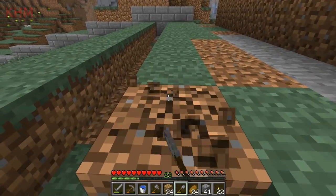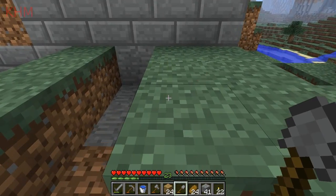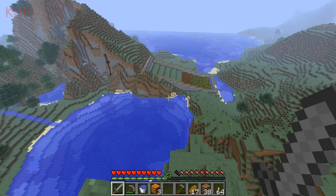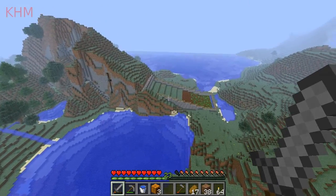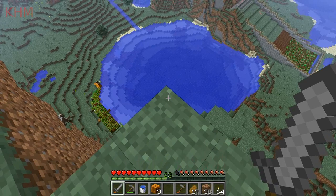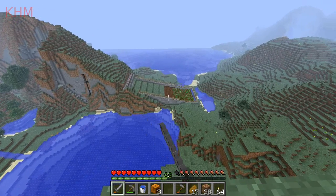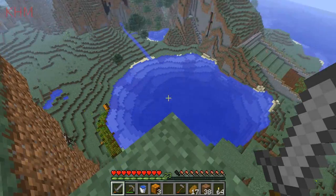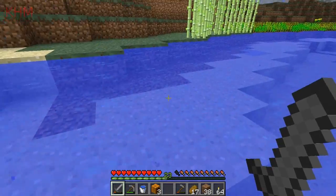I'll just go ahead and replace all this with stone bricks and work on this off-camera. Alright, figured I'd show you guys what it looked like from a distance. As you can see, I put some fence around it so that animals wouldn't go in there. Had some problems with sheep exploring the farm and trampling the tilled ground. I've also planted some wheat, as you can see. And we'll just head over there and have a look at the piston mechanism.